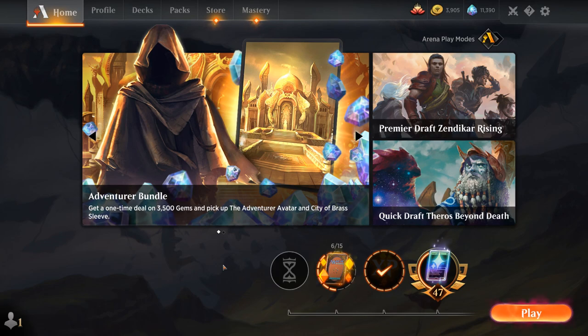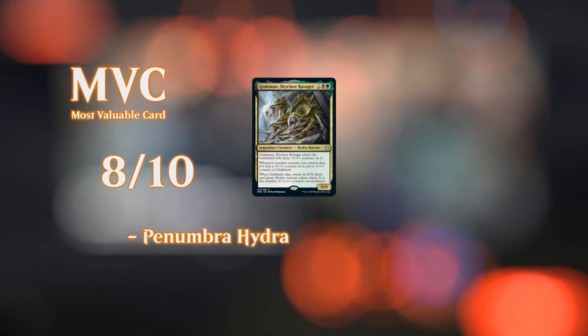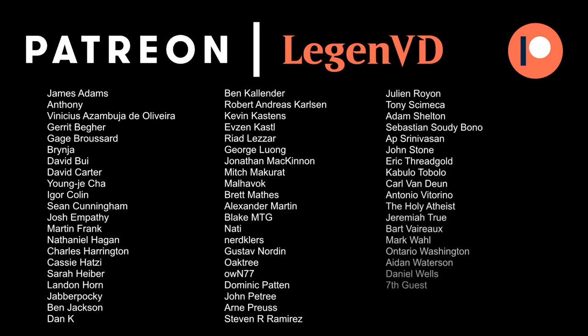Overall, Nissa is not the most impressive Planeswalker in recent memory, but she synergizes nicely with cards like Gragmaw, and if you can get value right away by reanimating a powerful creature like Elder Gargaroth, she doesn't look too bad. In more controlling matchups, the ability to turn your lands into creatures is nice as well. Overall pretty happy with where the deck ended up. Thanks for watching, hope you enjoyed, and as always, have a nice day! Also a big thanks to all my Patrons — you can become a patron yourself at patreon.com/legendvd and decide the topic of future videos.